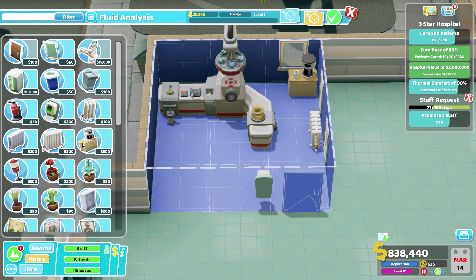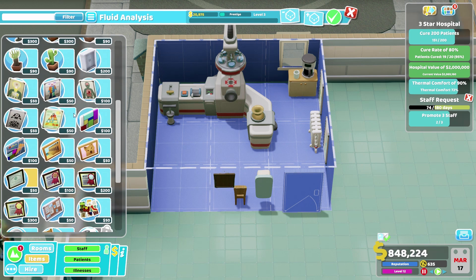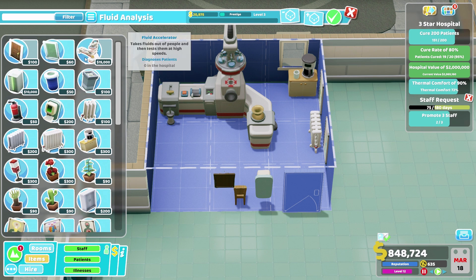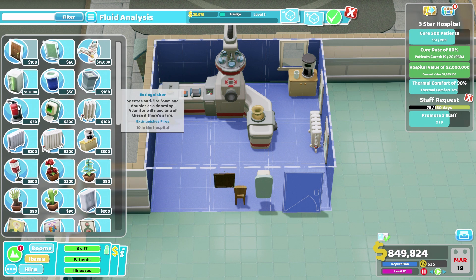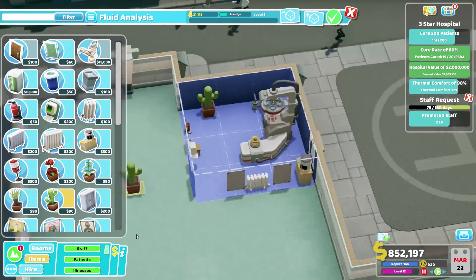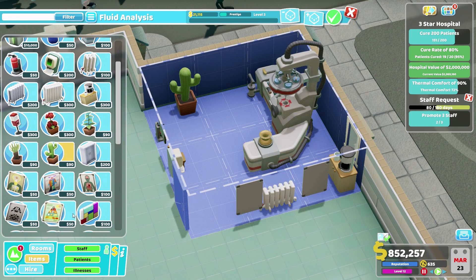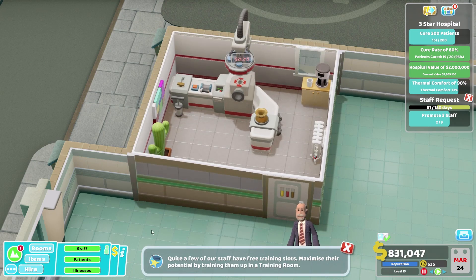We're going to want a chair if we can — there we are, perfect, we can just get that squeezed in. We'll have a certificate near the chair as well, just to brighten the room a little bit. I don't expect to need much further research on potential cures, but maybe in future hospitals that will come into play. This should be a warm enough room and also a pretty enough room.